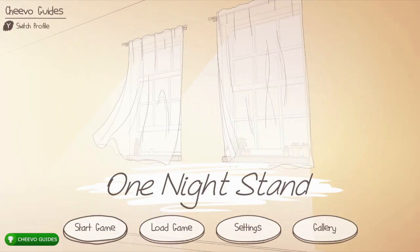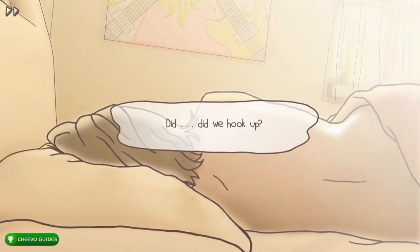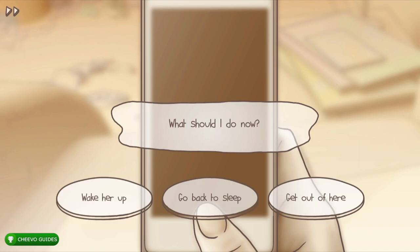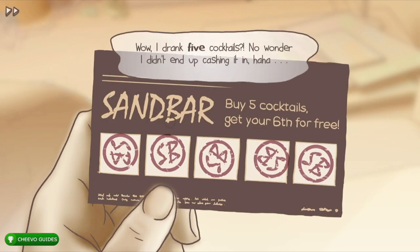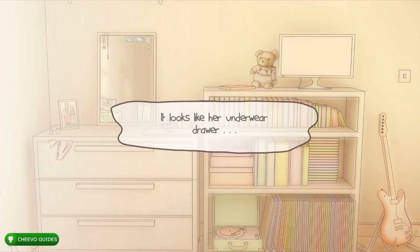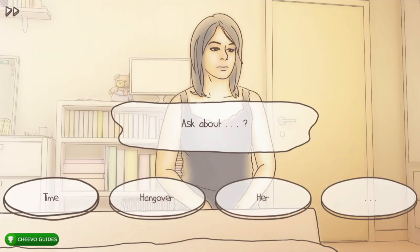Next we're going for the 'Caught' achievement — for trying to leave without being seen but getting caught at the door because you can't unlock it. For the first two answers press no and then no again. Then choose to get out of here. She gets up out of bed — look on the right side and pick up your pants. It shows the Sandbar card again. Go to the center, take your shirt off the TV, then try to interact with the underwear drawer. She'll come in — press hey. Fast forward dialogue with LB.